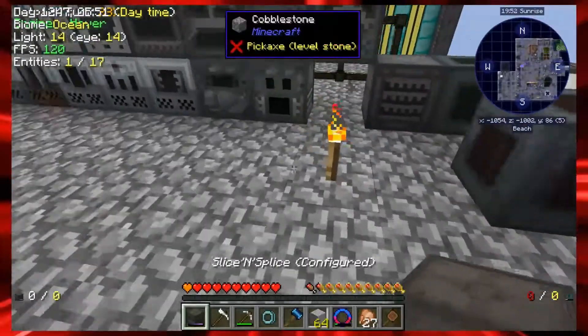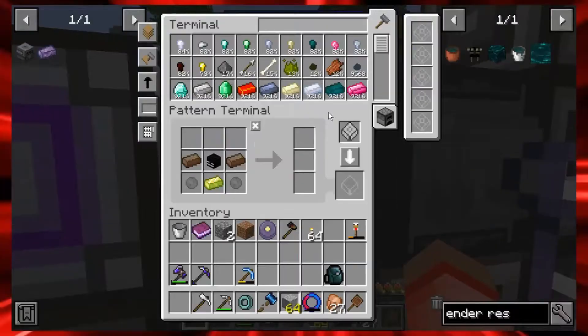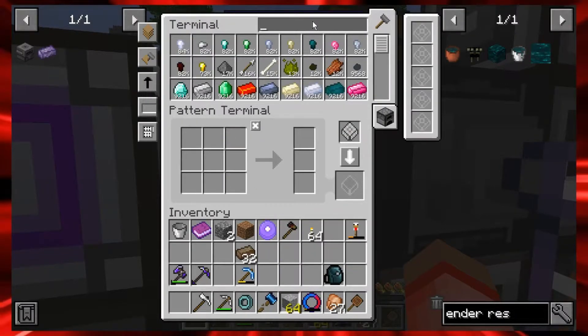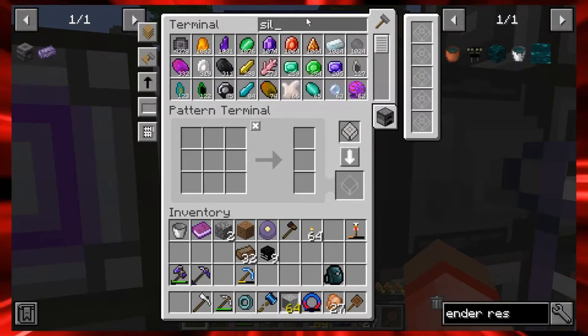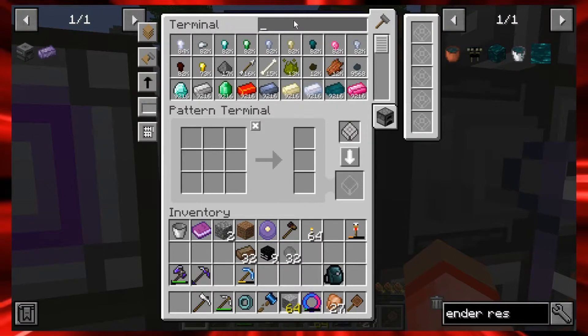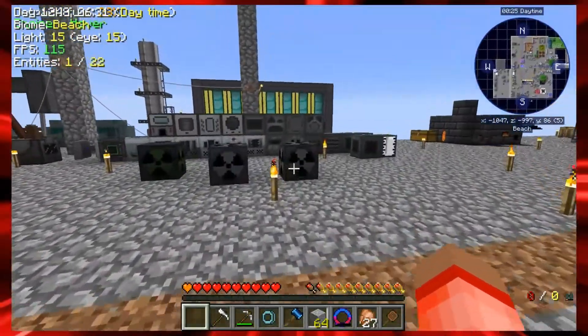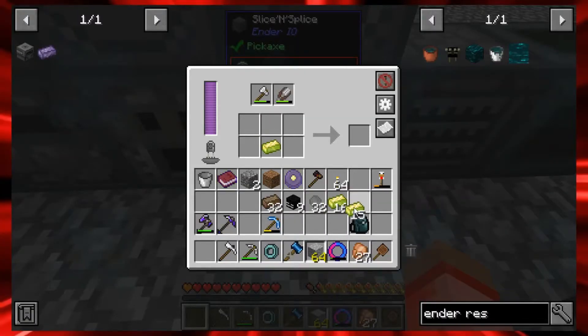Alright, let's put the slice and splice over here with power and do it the long way. Let me grab the materials: about half a stack of solarium, all nine enderman heads for now, half a stack of silicon, and the vibrant alloy. I'll craft the ender resonators one at a time for now, just to get started.